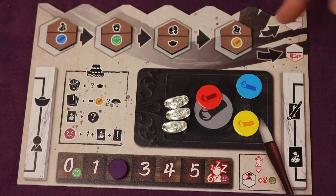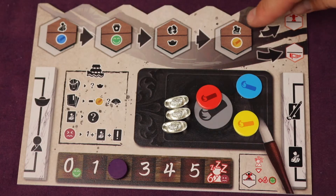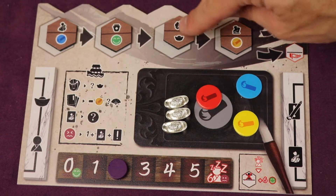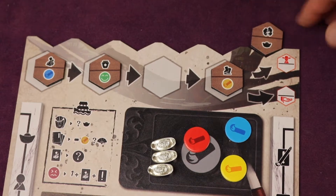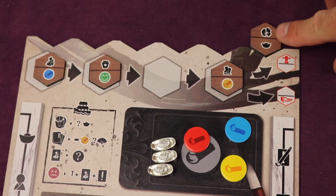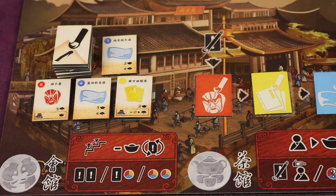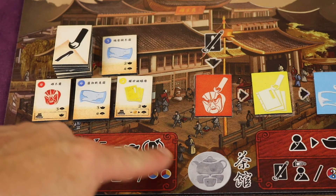On your turn, you select one of these action tiles — the top half is the action, and these all correspond with places on the main board. You slide the tile down into one of the used-action slots and then perform that action. For example, this is the society action, which is essentially conversing with other talented scholars and inspiring each other with new ideas for your works — and here are the portfolios.